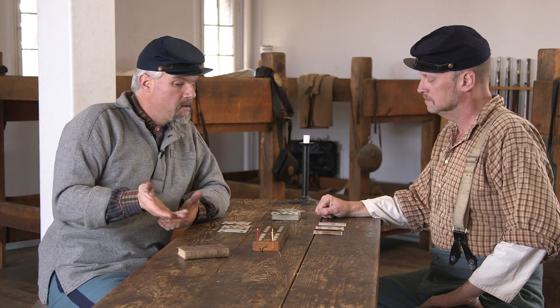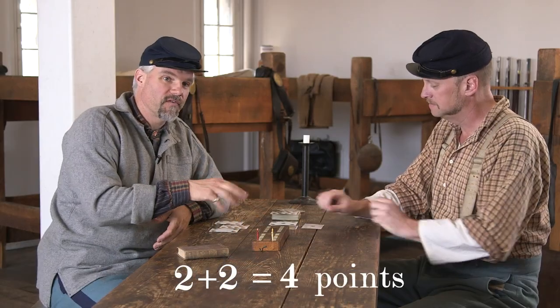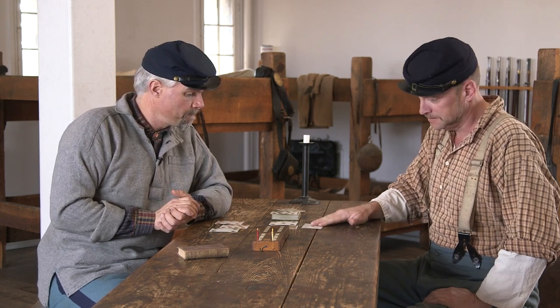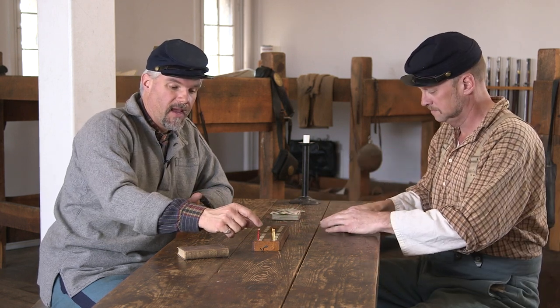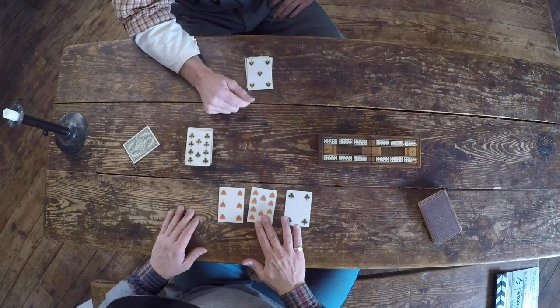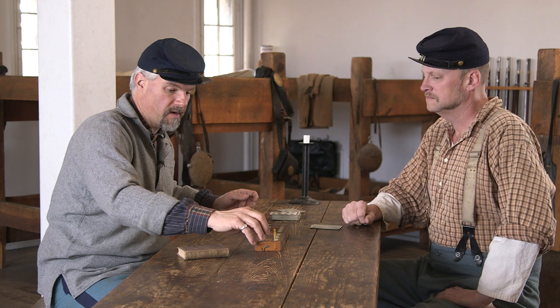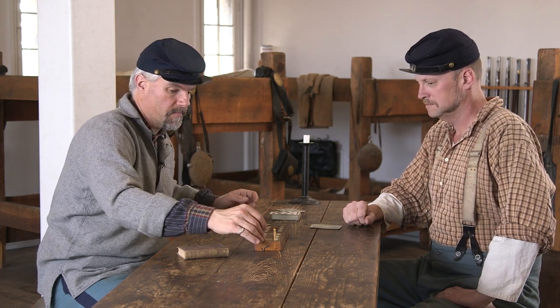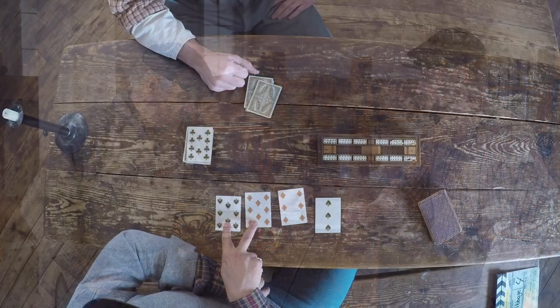John got to 30 and got one for the go because I couldn't play my six. It's now time to score the hand. John as the elder hand scores first: 15 for two, and 15 for four — two for each 15, said cumulatively in cribbage. He takes his rearmost peg and advances the number of points just scored. I have a pair for two, so I jump my forward peg two spaces. Now as the dealer, there's an extra way to score — the crib. I pick up the crib and score it the same way. I have a pair of eights for two.